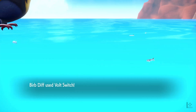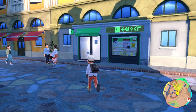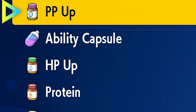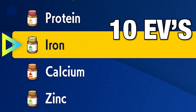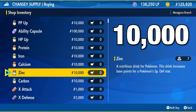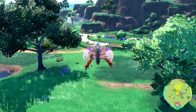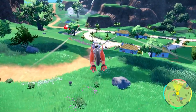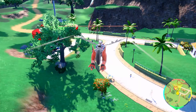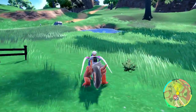There are a few ways to train your EVs in this game, and one of them is Vitamins — probably the most simple one, especially for newer players. You can find Vitamins at any Chansey supply store. The problem is that it's really expensive. Each Vitamin gives 10 EV points, and each one costs 10,000. With 510 total EVs, that's 510,000 to fully train one Pokemon. If you have the resources go for it, but for most of us that is just not realistic.